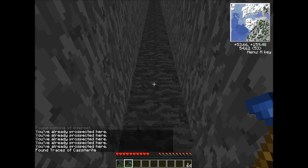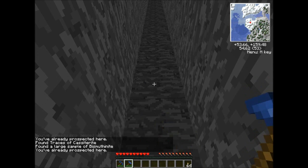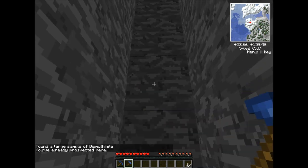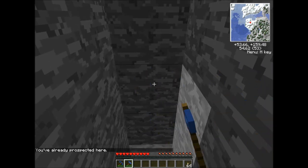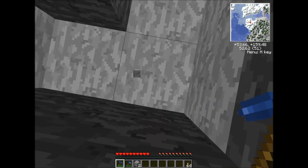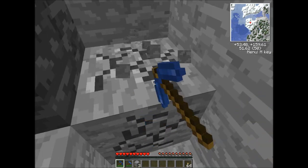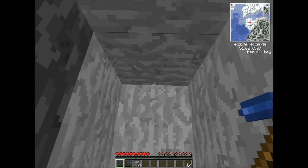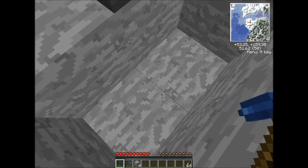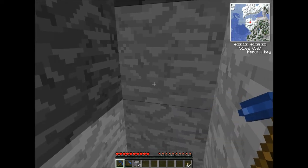So what we're going to do is pillar up just a little bit. The vertical axis of this thing covers 13 squares, so from here down, split the difference, you get 7. Never dig straight down — count 7 blocks. If we are going to find the cassiterite, it is probably going to be somewhere on the layer we are standing on now. We're going to pick a direction, split the difference, and go 13 blocks that way.